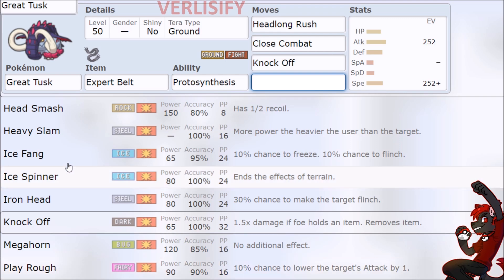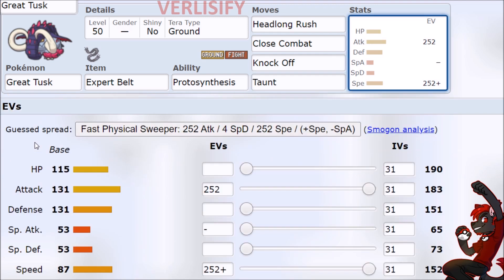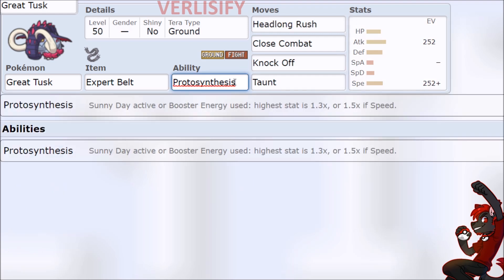We have Play Rough, Ice Fang, Ice Spinner — we can go into a couple other things. Taunt? Do you just want to shut down a tank, force them to switch out, and then the incoming Pokémon eats an absurd hit? Yeah, you can do that. And Protosynthesis is an option for Sunny Day strats or if you want to throw on the Booster Energy.